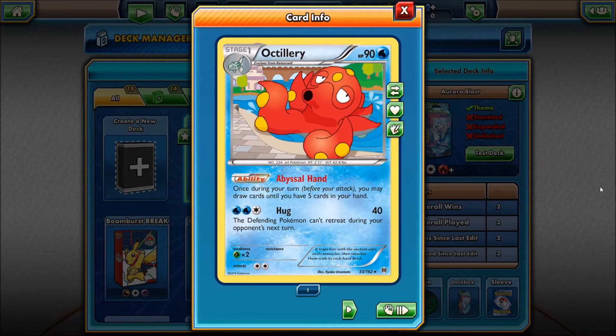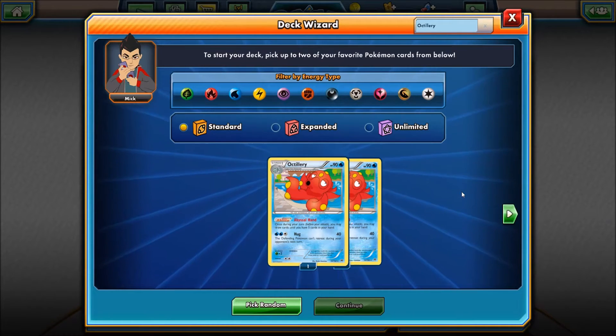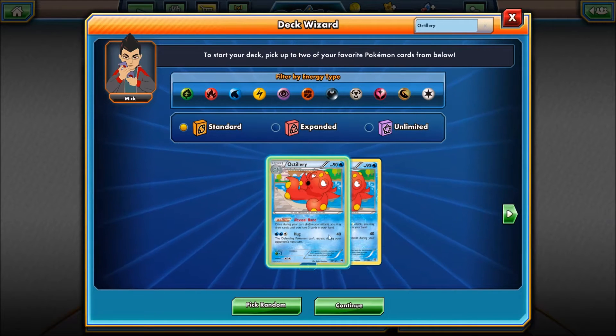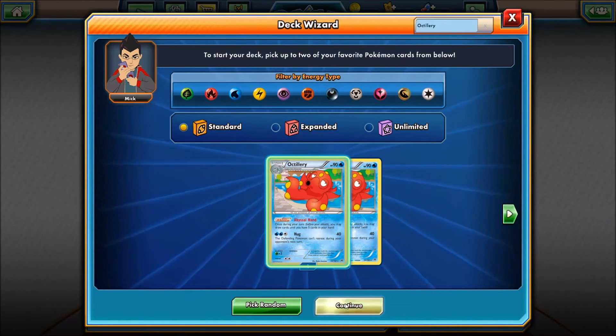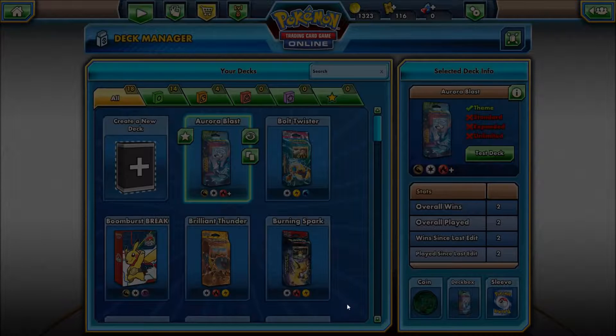So we're going to build a deck with the Deck Wizard based around Octillery. I want to know what the Deck Wizard is thinking when it comes to support. Without any further ado, we are going to hit that button and make a deck.